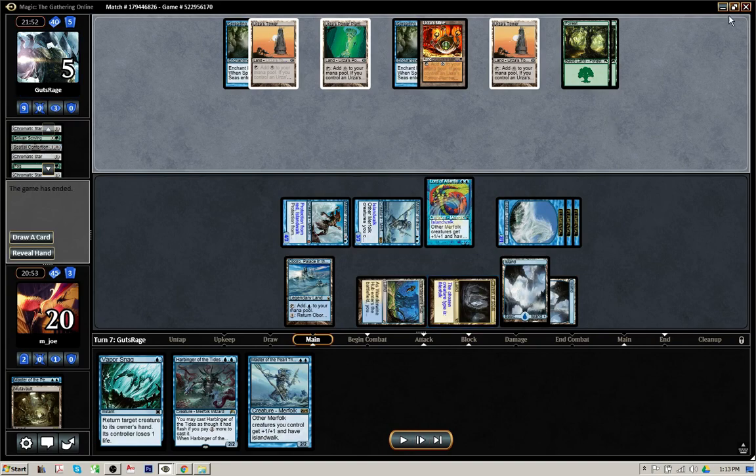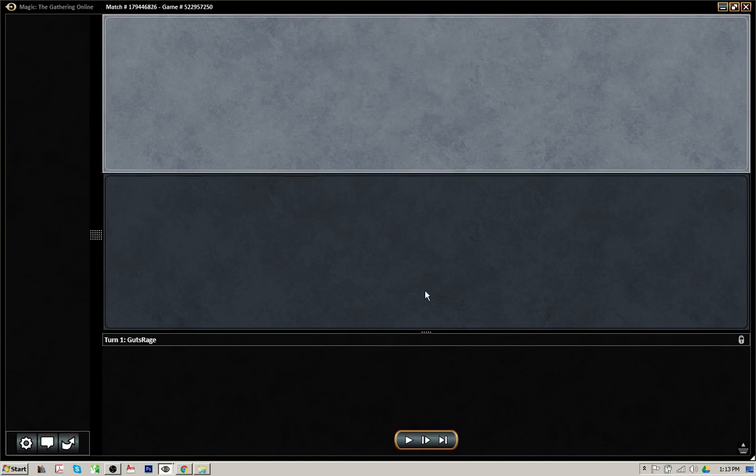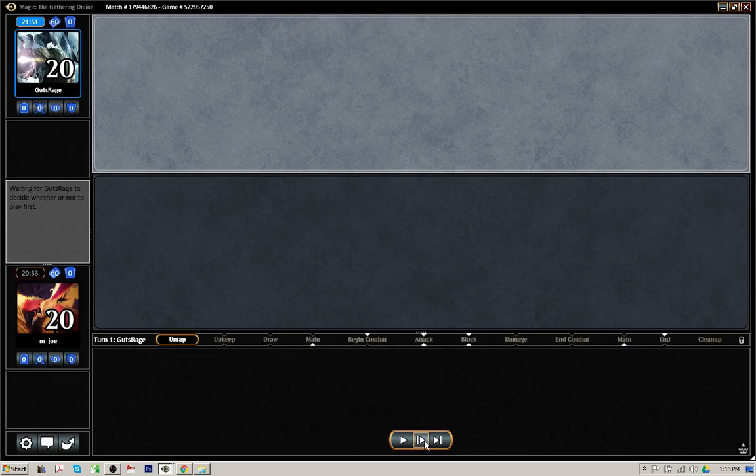The opponent scooped. Pretty easy game with those two Spreading Seas. Let's go ahead to game 2. After sideboard, definitely bringing in the Negates to counter things like Ugin the Spirit Dragon and Karn, and also bringing in some Dispels to counter those Fogs and just try to close the game out as quickly as possible.